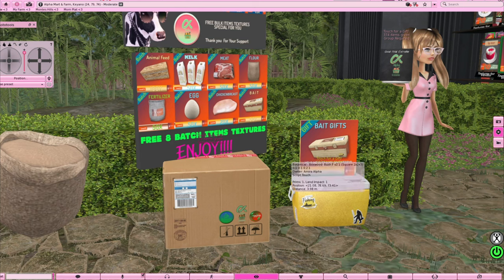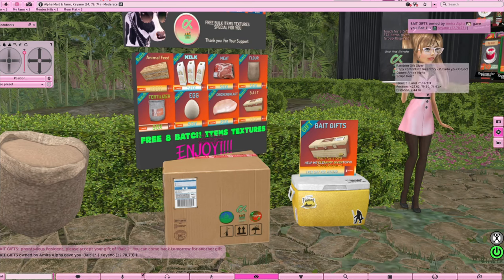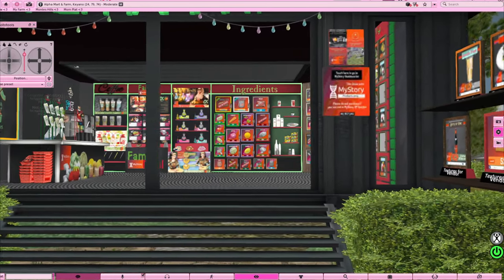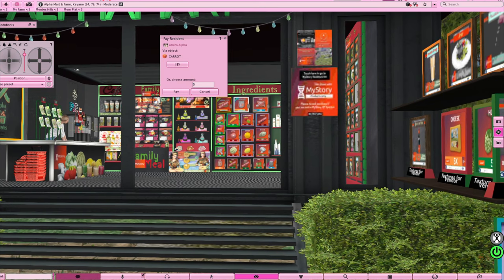At Alphamart they give you free gifts if you're in the group — you can get bulk bait, and if you click it you get things like wheat fields, carrot fields, garbage bins, seeds, and whatever they want to give you that day. I already got my gift for today. They also have ingredients, coffee, family meals, and all of that below. Carrots are like five Lindens — that is cheap. I really do recommend Alphamart.